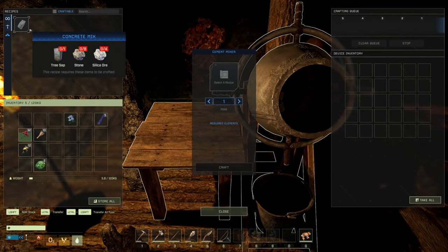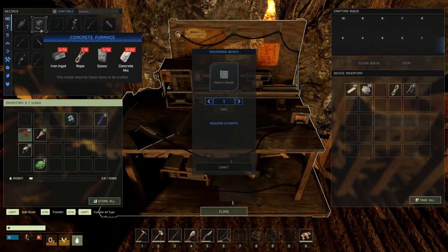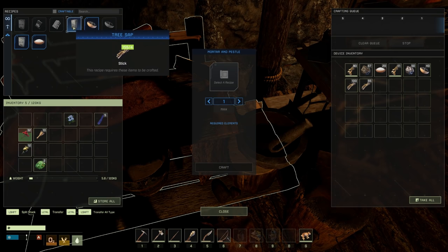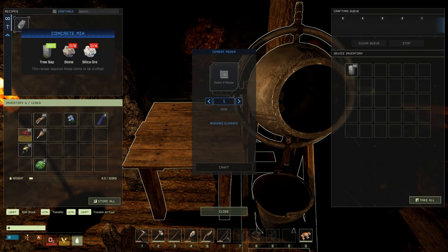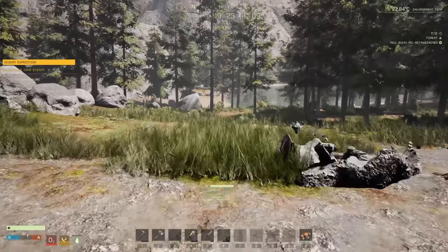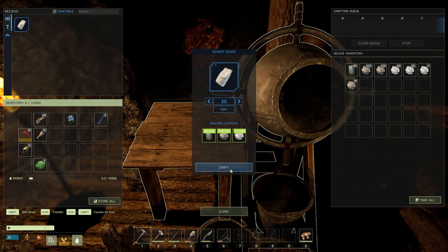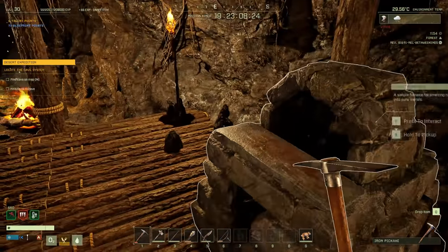We need 20 concrete mix — only 1 tree sap per 1 concrete mix. Let's grab the sticks, make tree sap — we only need 20 so we'll be okay. For stone silica I should have plenty. Let's get the stone — 20 exact! We only had 20 tree sap so that worked out perfectly. Those are going now.